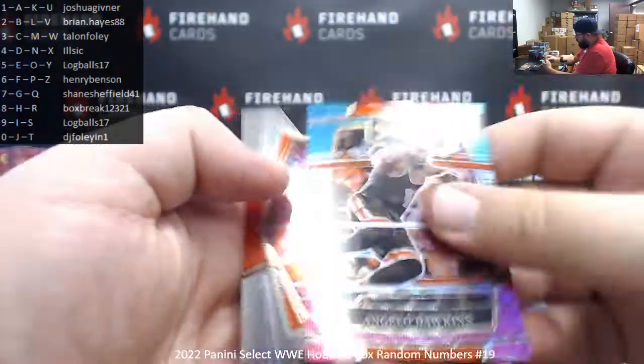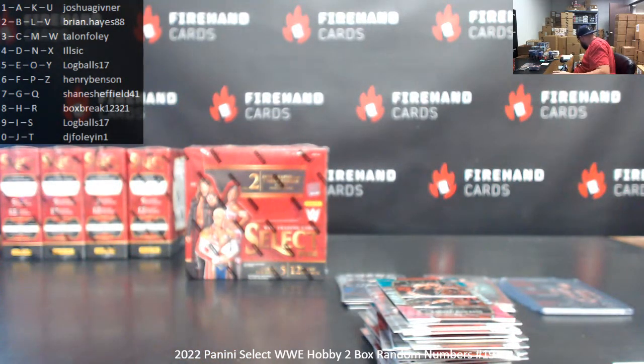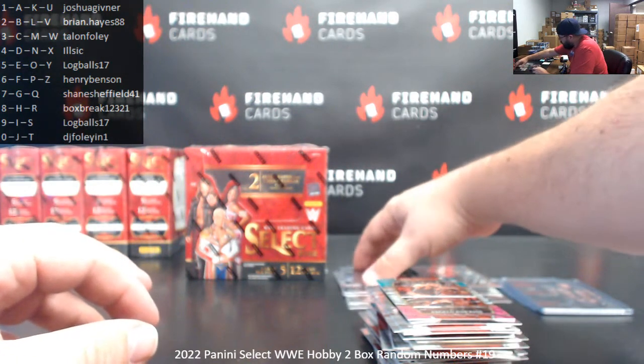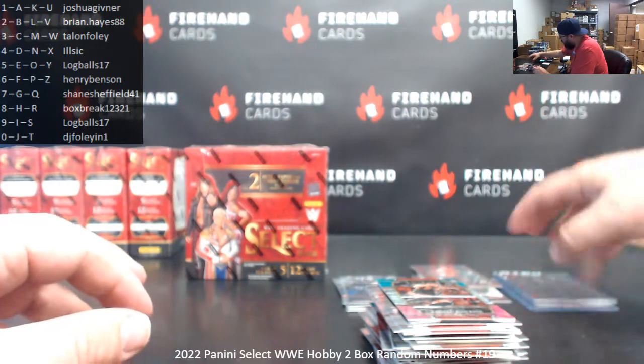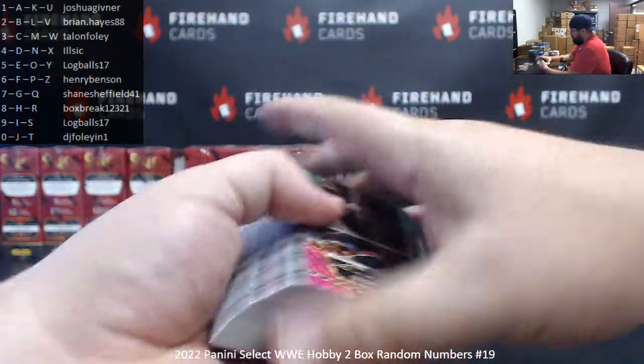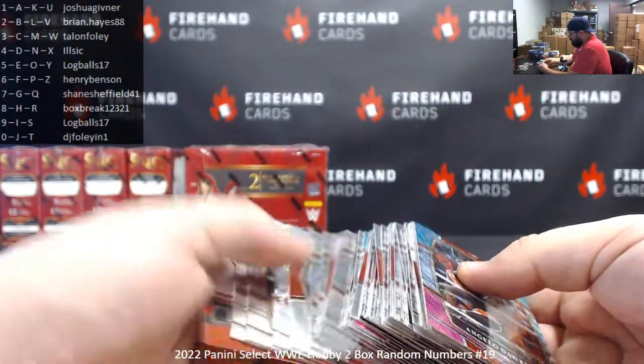Angela Dawkins, tricolor. Becky Lynch, premier level. That's a shame. Didn't have any missing cards — every pack had at least five cards in it. Just only had two hits. Missing an autograph. Obviously your autographs would stick out like a sore thumb. Kind of a shame.